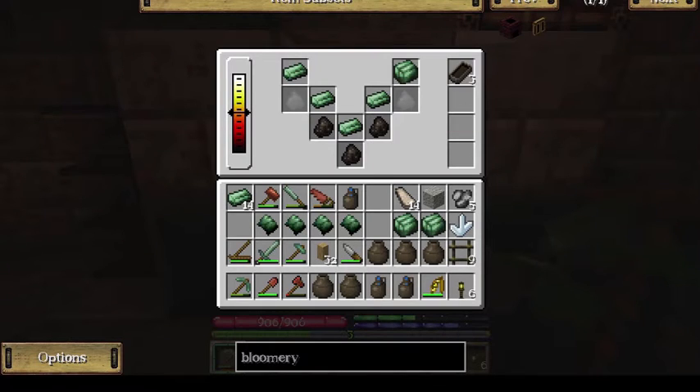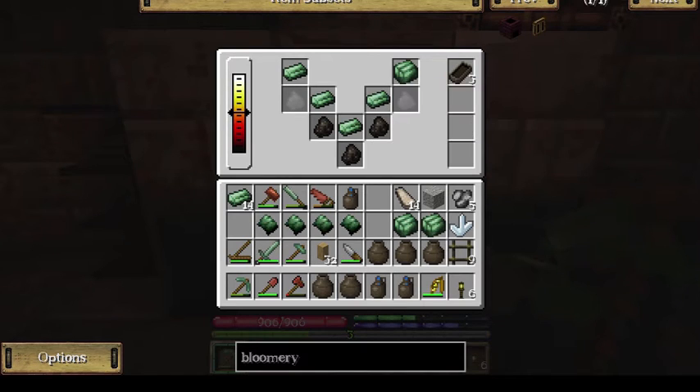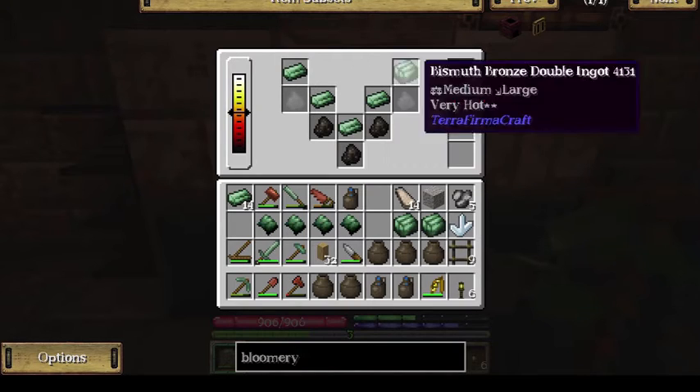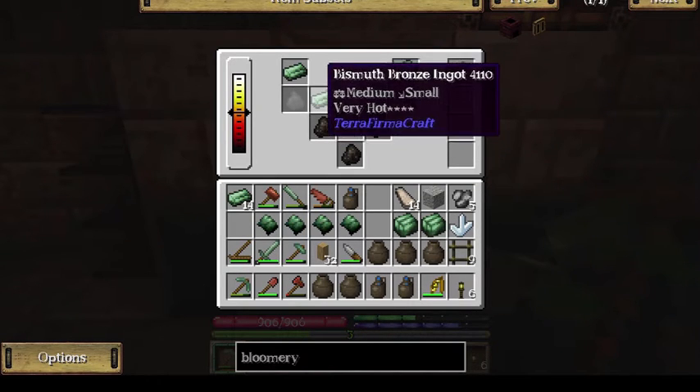It is important to note how handy it is to have some ceramic molds here in the side slots, so that if your ingots do melt, it can catch them. I've had at least a couple of ingots caught that way. If they had melted without the ceramic mold in there, the ingots would have gone away and been wasted.